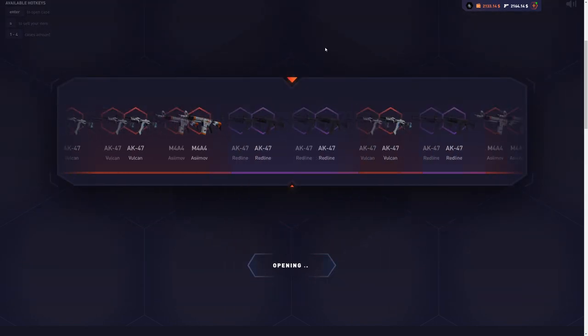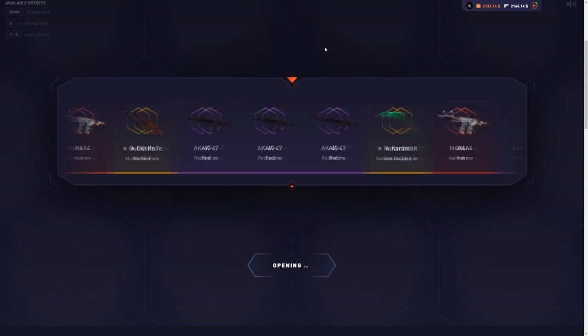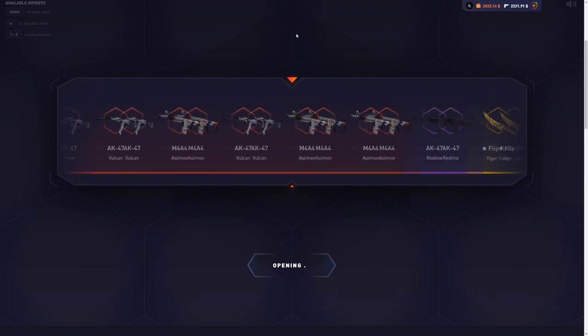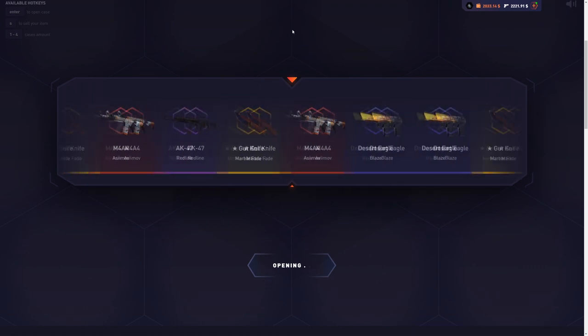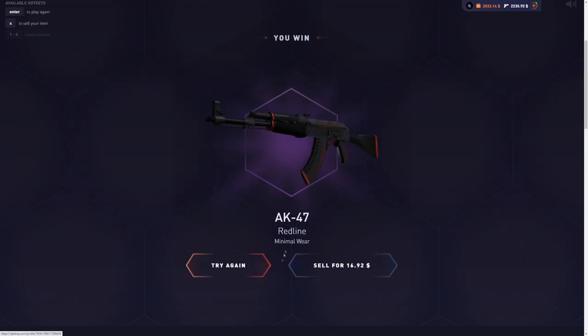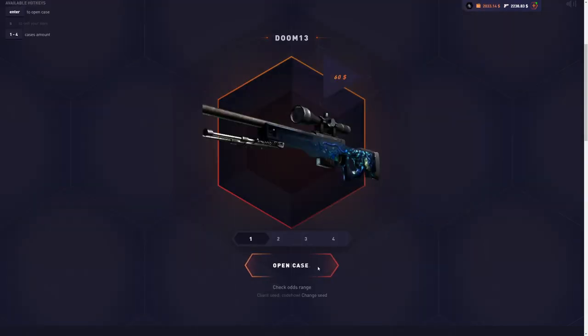Let's do two more. If we don't get any good drops within the next two cases, I'm going to switch it up. Last case — and yeah, we get the red line. Let's switch it up now. The Raw V2 is definitely a banger case, but now let's go for a Doom 13 case.